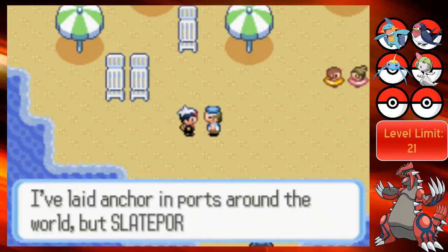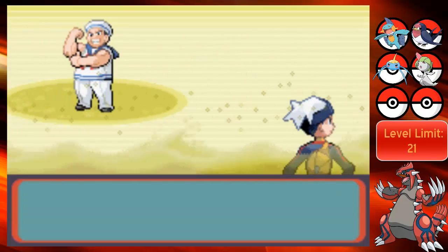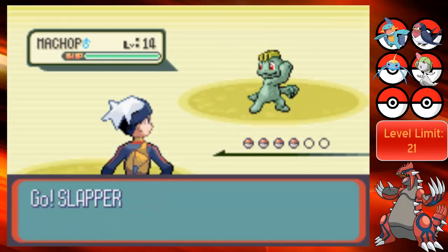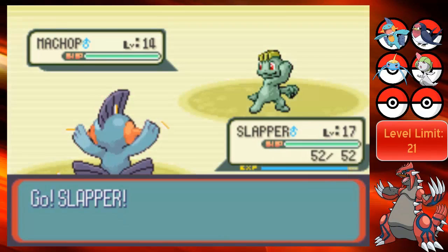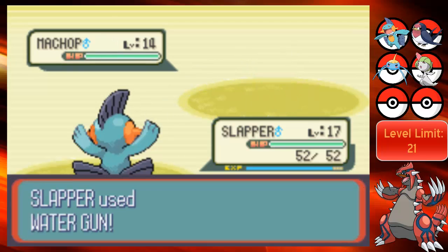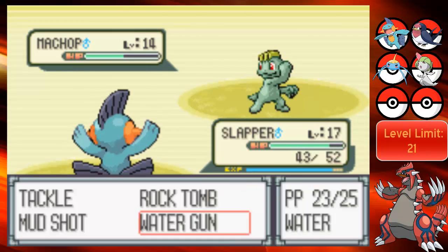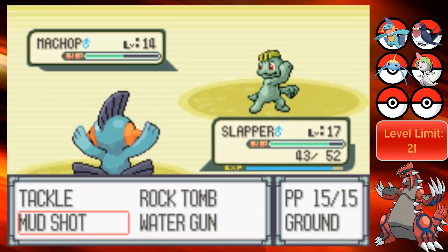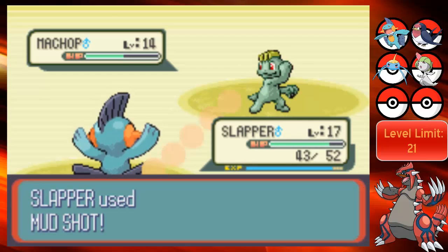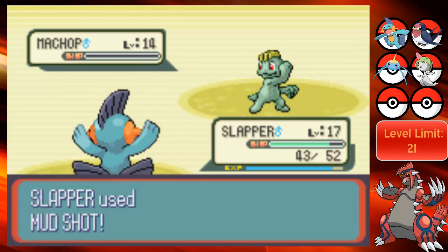Let's just battle this guy, see what he has. Sailor Huey would like to battle and he's got Machop. Let's send Slapper out here, let's do a water gun - actually, Mud Shot I should say. It does more because that's a physical move and we have better physical attack plus it has higher base power. So this should knock it out - and it does, just that. Good.